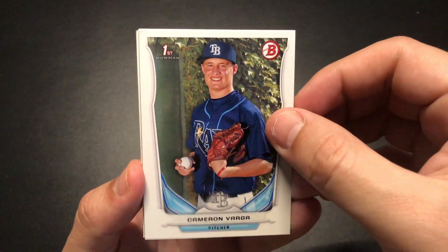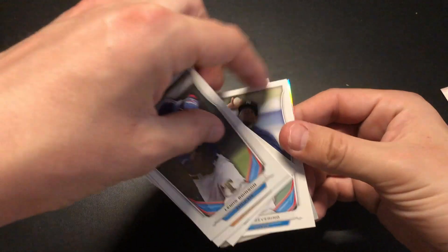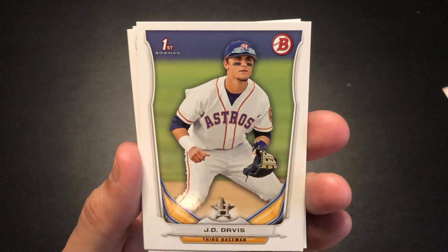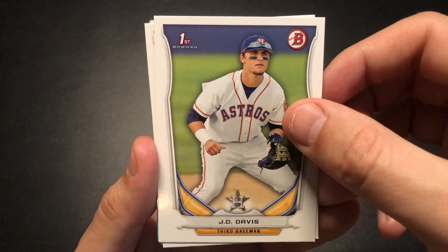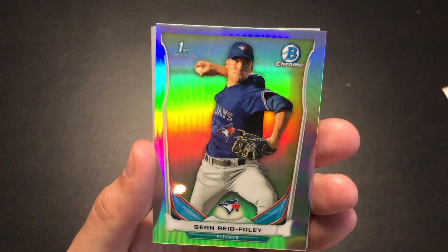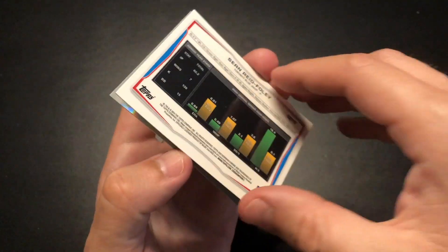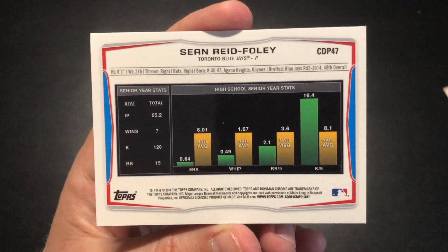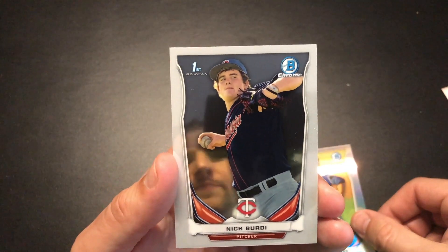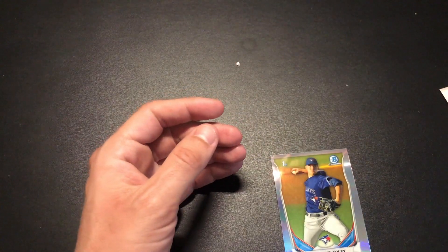Varga Bowman first, Severino — we got something in the middle, push that to the back. Brinson, JD Davis Bowman first — nice, check that out, that's a nice card. Chris Bryant! This is the Severino from earlier. Sean Reed Foley Bowman first Chrome — check that out, the backs of these cards are pretty cool, I like the way the stats are projected. And we end on a Nick Birdie Bowman first Chrome. Wow, great box!